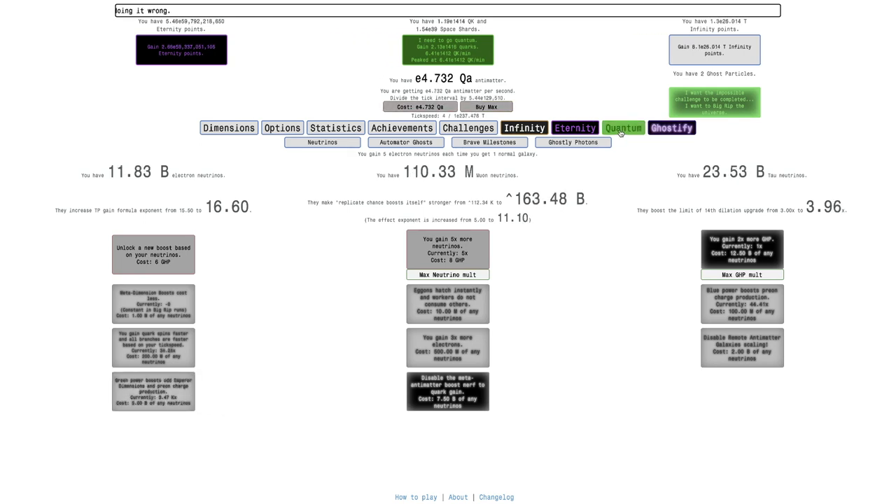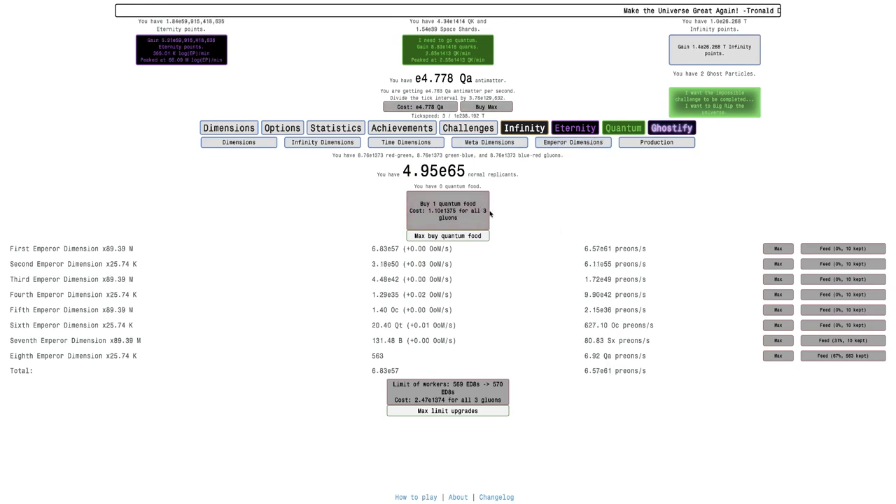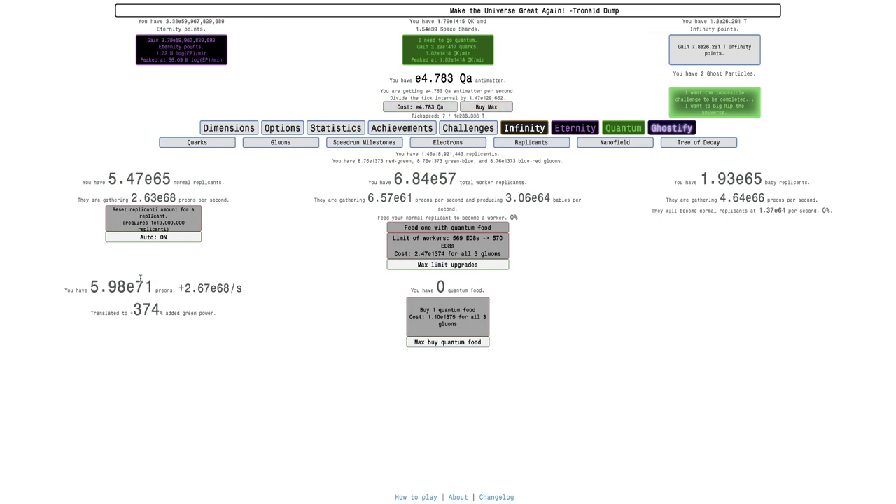This is going to make it so now if I go to Emperor Dimensions, it is now going up at a decent rate. If I actually go here, I have E71 Prions. And it's going up at a decent rate as well. It's not as fast as before, but it's not like it's not moving. It usually just wasn't moving at all. But now it's really moving - also almost E19 million replicanti.